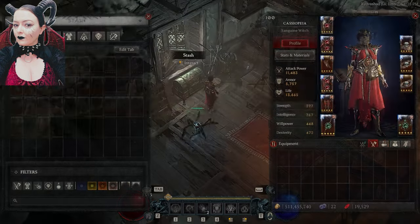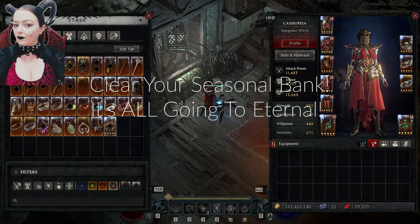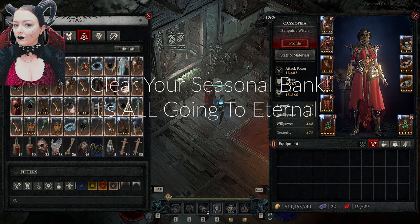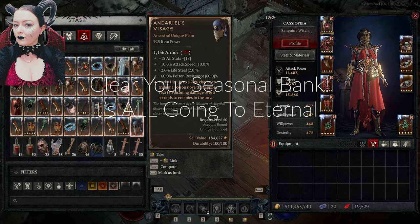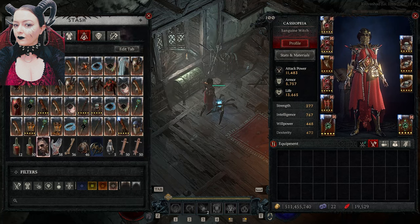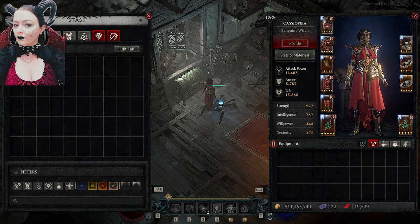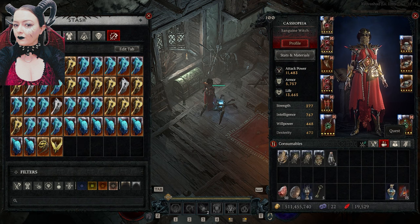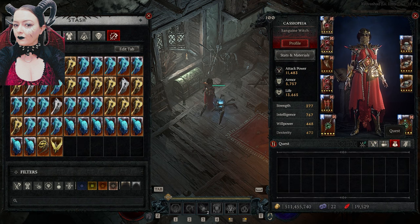Then head over to the Seasonal Realm. Do you really need all of that gear? Do you need all of those random dungeon sigils? Do you need all of those ubers? Remember, this is all going to your Eternal Realm bank and you're going to be really pressed for space. So again, time to make the hard choices and get rid of the stuff that you don't really need.